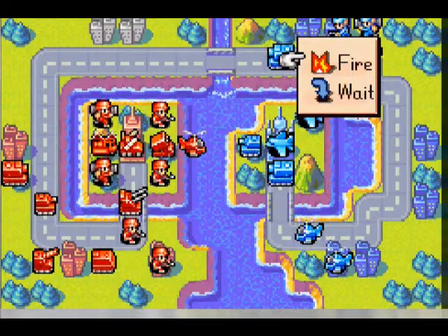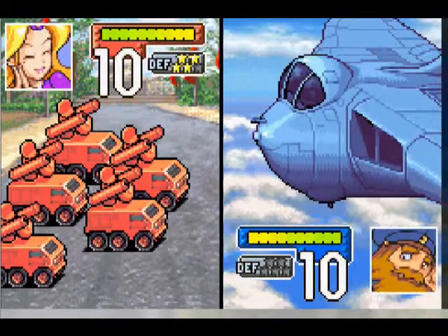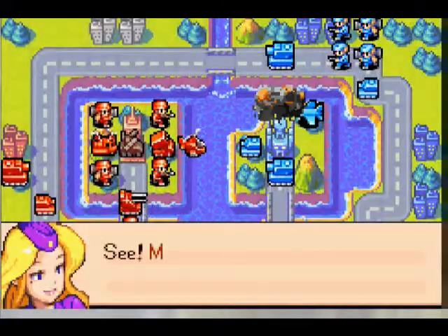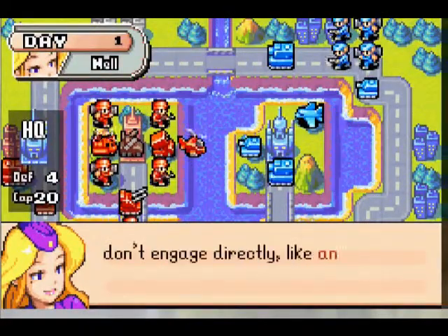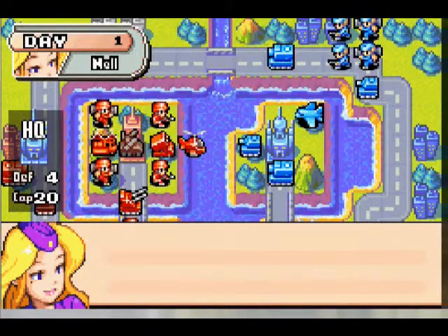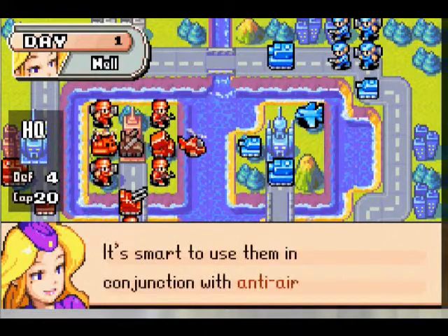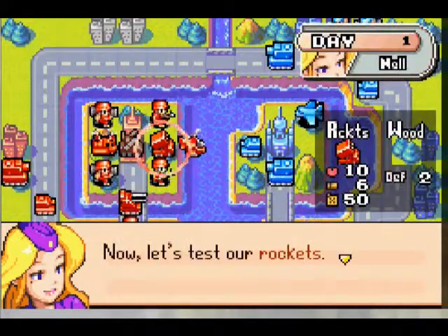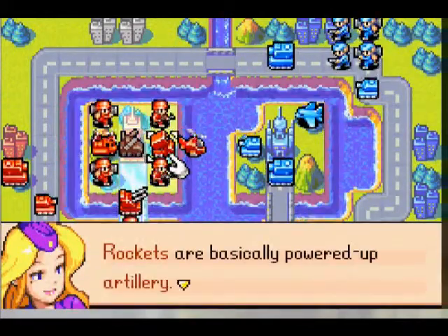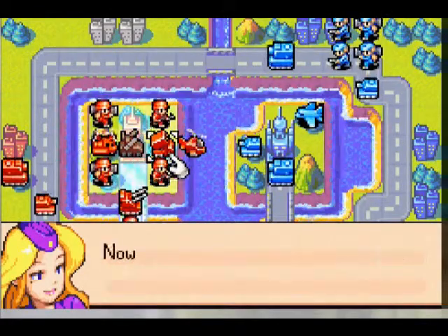The missiles are indirect units that in this case will soon outlive their purpose, because they can only fire on air units. It looks like there are about four of them. Anti-air, rockets - basically artillery on steroids. Jeez, if I can talk straight today.